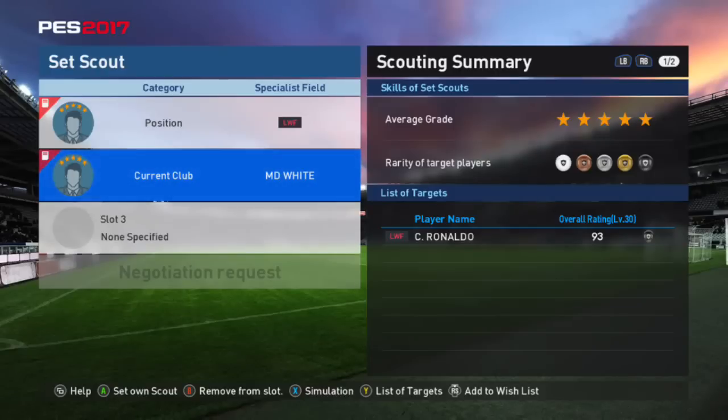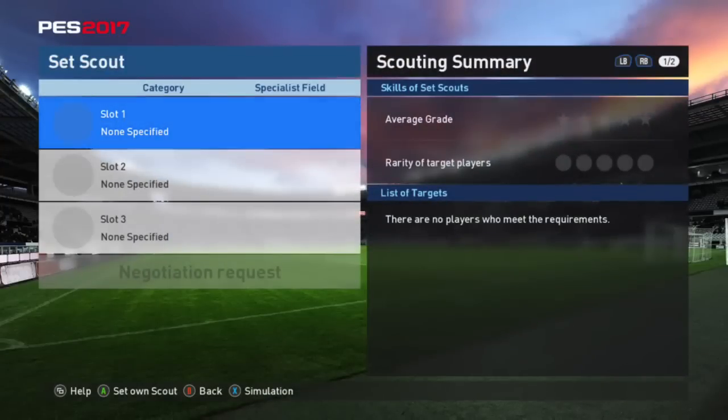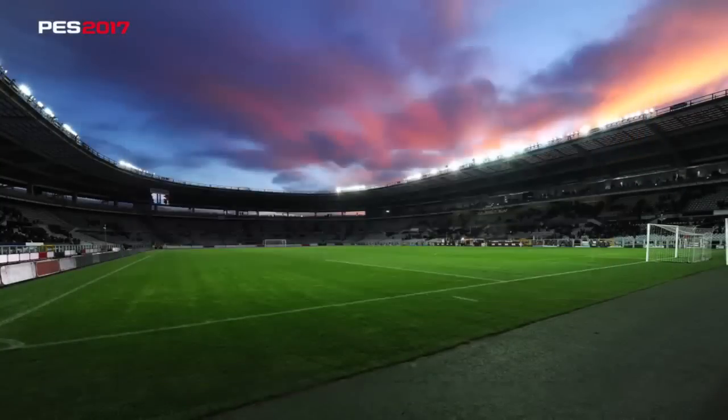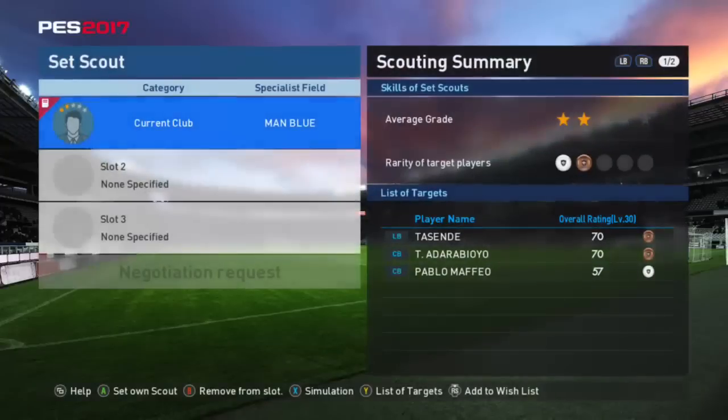There's a funny story I saw on the forums: somebody bid 61,000 GP for a two-star Man City scout. If they had entered that into the simulation here, they'd have seen they could only get two bronze and a white ball player. I don't think they would have bid 61,000 on it. So people are clearly not sure how the auction house works.